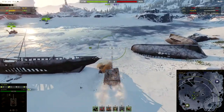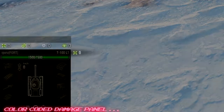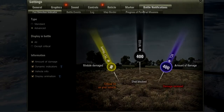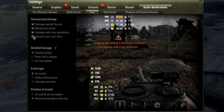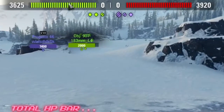The damage panel in the bottom left is an advanced, color-coded damage panel, so you don't need the standard ones. You can completely remove the standard log notifications — normally you have all of those checked, but you can remove them. I still leave the total damage displayed — that's how I like it.